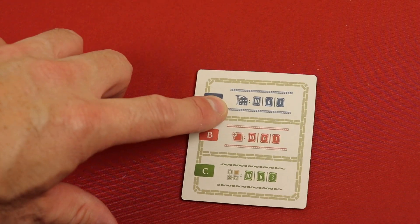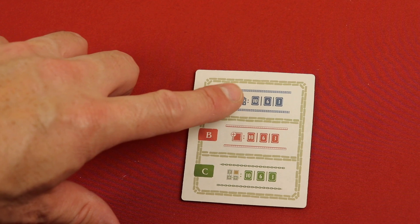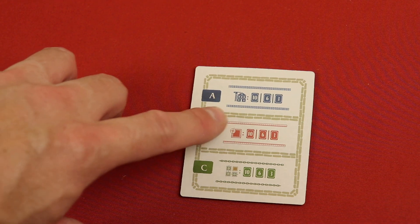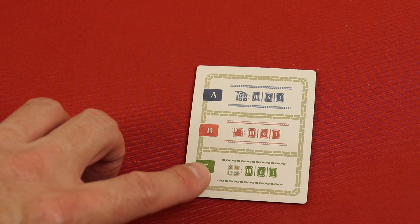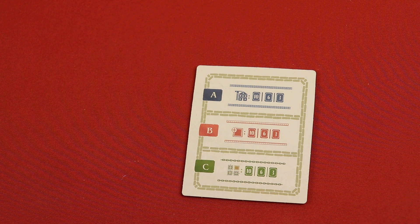Remember the two neighborhoods with blue outlines — whoever has the highest buildings or the most of the highest buildings will get ten points, second place six, third place three. Then there are the two red neighborhoods — whoever has the most buildings in each of those neighborhoods gets ten, six, and one. And finally, whoever has the longest single string of contiguous houses anywhere on the board gets ten, six, and three. Add that all to your points — whoever has the most is the winner.